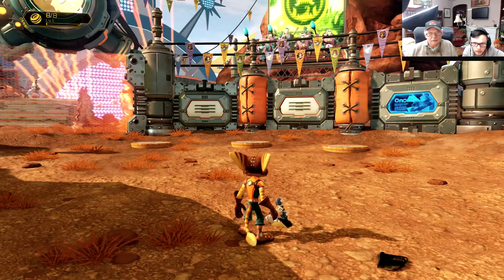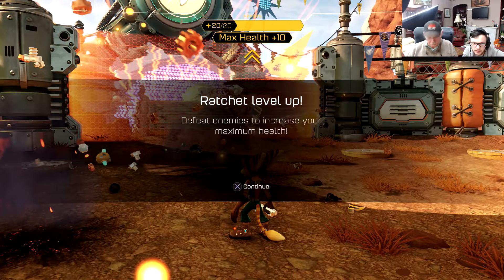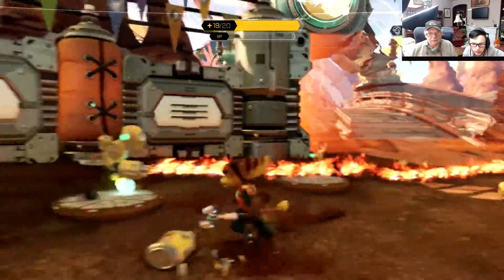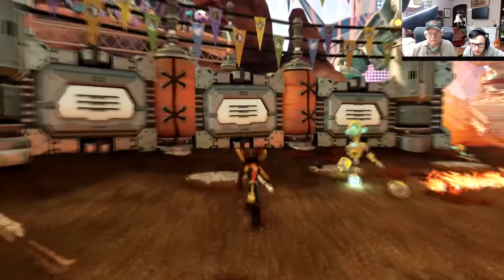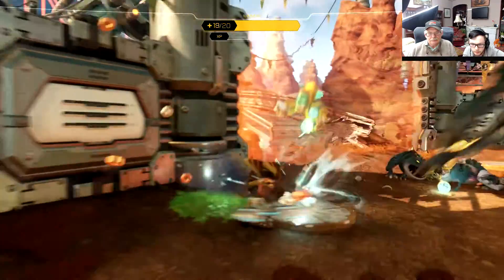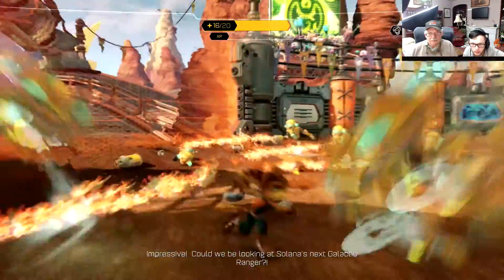What? You're about to have to fight enemies. What the hell? Why do we do that? Square. X X. Maybe I'll have to press around these. He's down. Another one down — whoa! Looks like some angry toads. Could we be looking at Solana's next galactic ranger?